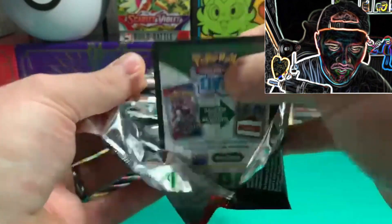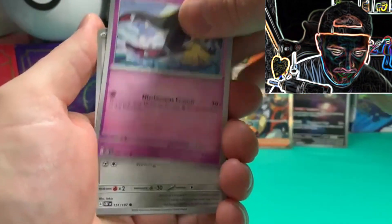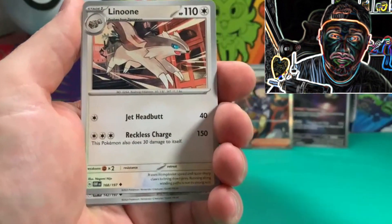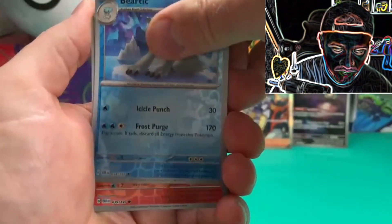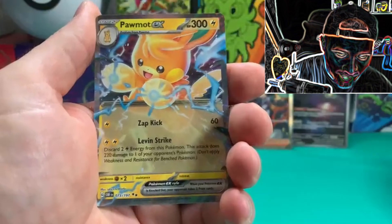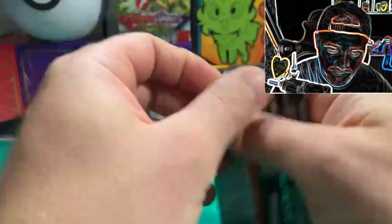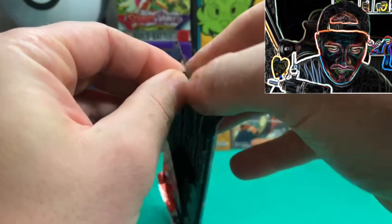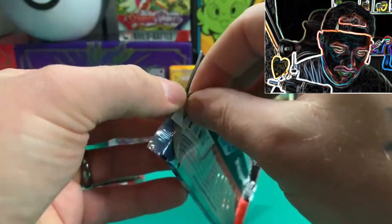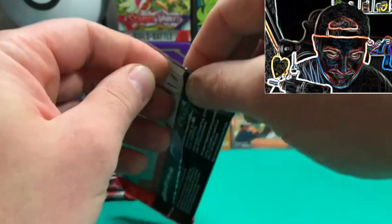I managed to pull the Miraidon that I wanted and then we have Paldera as well — didn't think it wanted me to pull much. Obviously I wanted the Iono but Ionos are very expensive; like Miriam, Miriam's not so expensive now but Iono is quite expensive. The Charizard out of this set started off at £300, then went down to £150, and now you can get it on eBay for under £100. Do not buy cards when they first come out because they're so expensive — wait about two to three weeks after release and then you'll be able to get a decent price. We get the Bramovore EX as well and there is your code card.